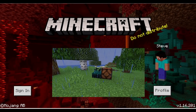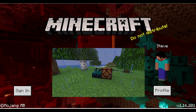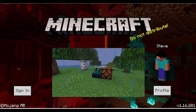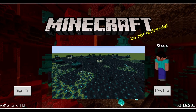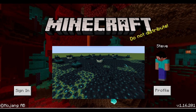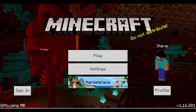What is a skulk sensor? Found in the deep dark, these blocks sense vibrations including placing and destroying blocks, footsteps, arrows, opening chests, and a lot of other sounds. These sensors can be blocked by placing a wool block in front of them, stopping them from sending out the signal. In addition, these sensors will trigger another sensor nearby if set off, meaning they can transmit a redstone signal wirelessly without anything to connect them — in other words, wireless redstone.